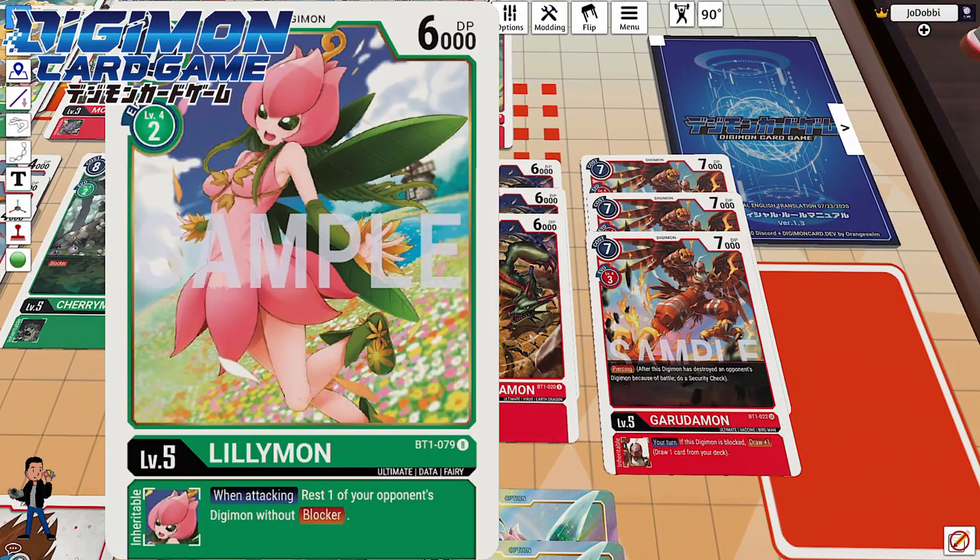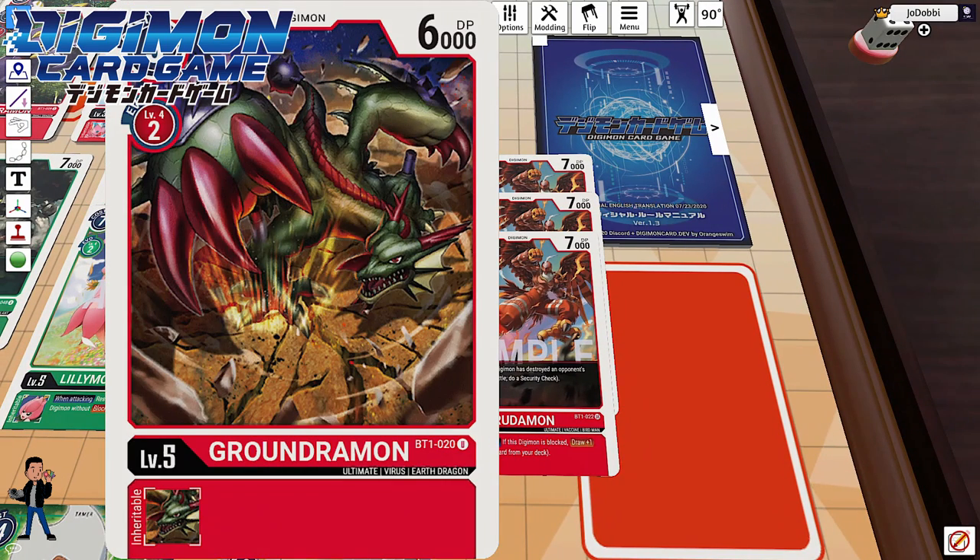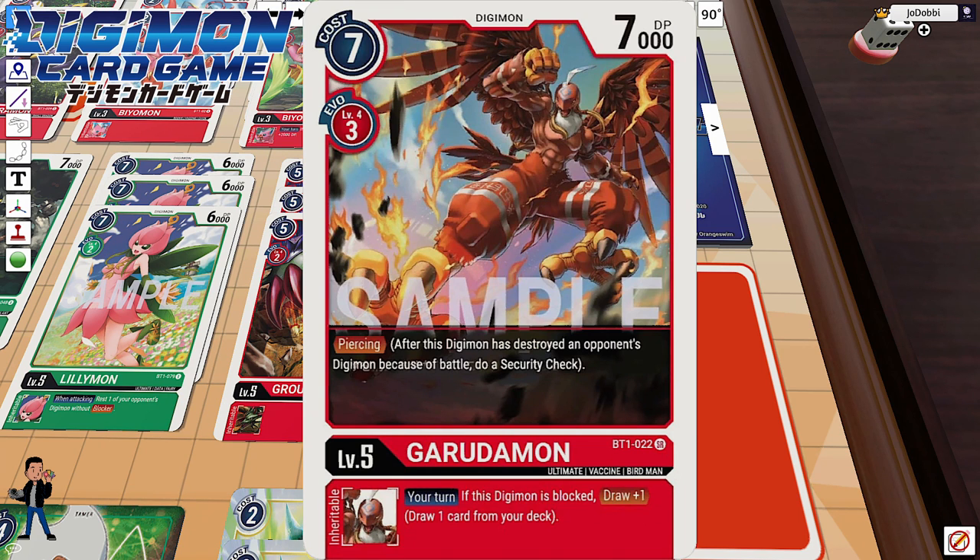Three copies of Lilymon — we're looking to rest my opponent's digimon so I can run through them with piercing. When attacking, the inheritable effect rests one of your opponent's digimon without blocker, which is a pretty strong effect. Three copies of Groundromon as a cost-effective evolution source to digivolve into Breakdromon. And three copies of Garudamon with piercing — if you're not getting into Breakdromon or struggling with Hercules Kabuterimon, Garudamon's boosted DP from Biomon, Greymon, and Tai will hopefully give enough power to break through blockers and survive security checks.